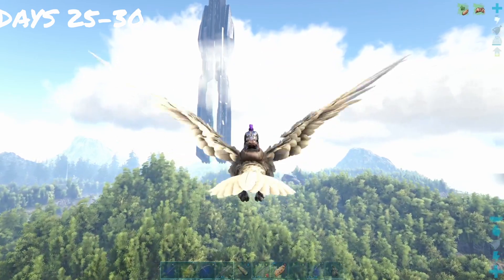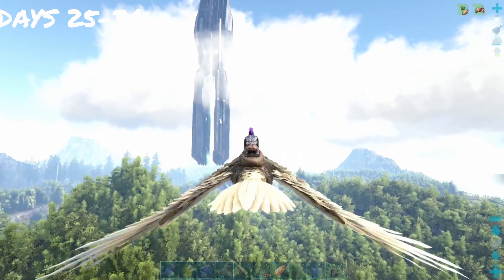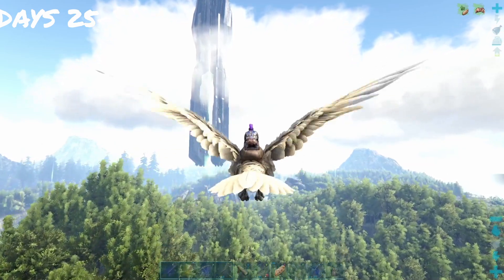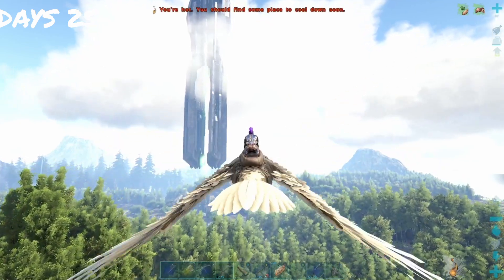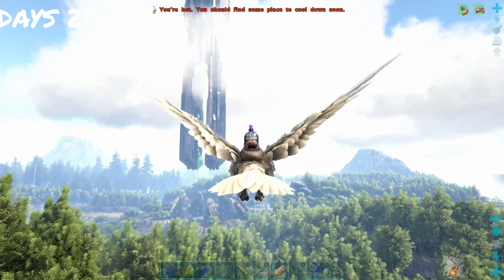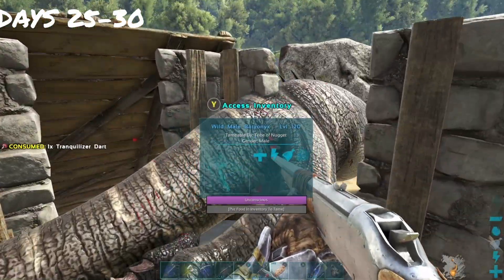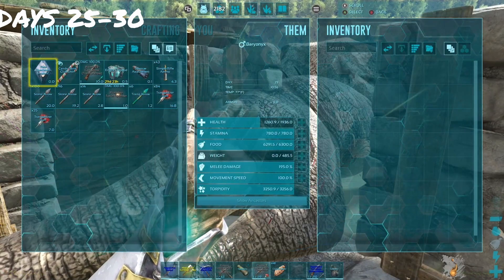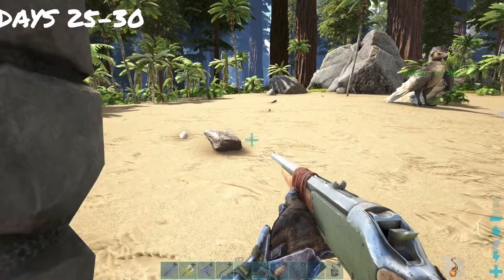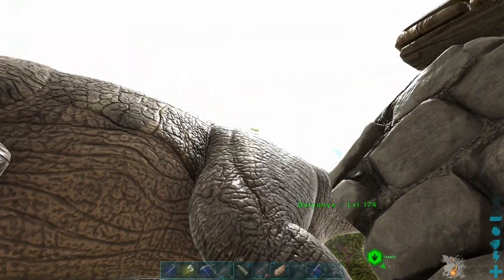We decided we need a better cave mount than Tony the Raptor — he just ain't cutting it anymore. So we went out searching for a Baryonyx, then we found, trapped, and tranked a level 120 male Baryonyx. His stats were alright — it's a cave mount and it's better than Tony. He tamed up and we put him in a cryopod.